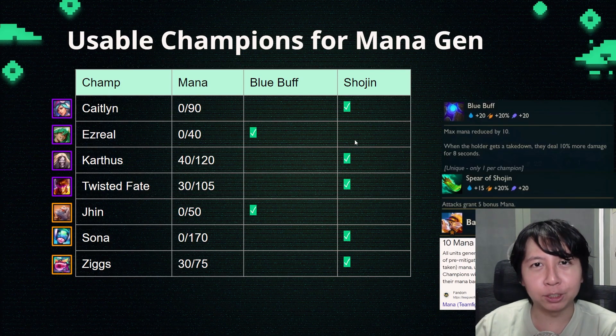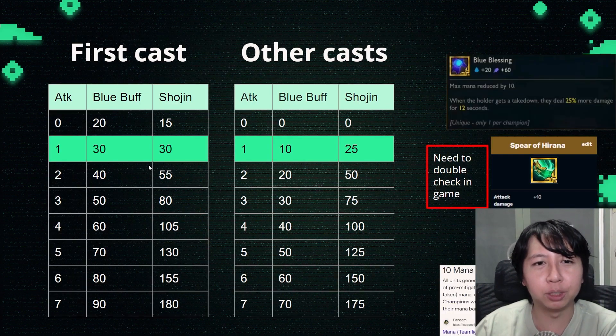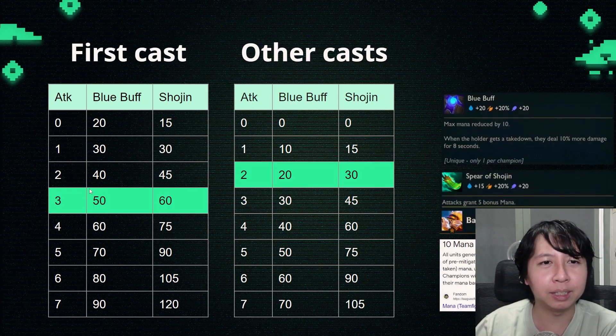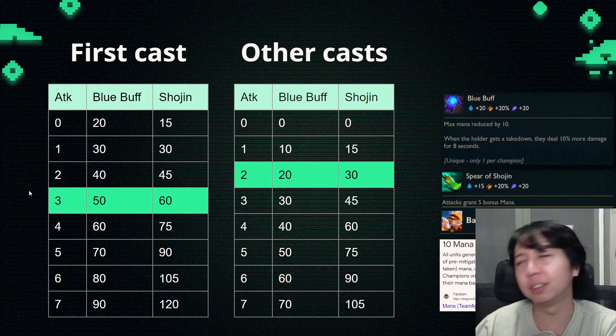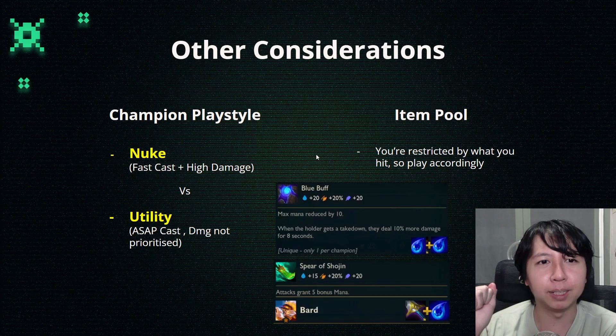The interesting question now is: what other considerations do you have? Is it true that every time a champion has over 60 mana, you just throw Shoujin on them? Here are the other considerations. First, and most importantly, is champion playstyle.